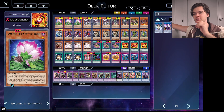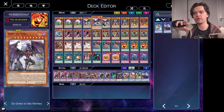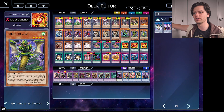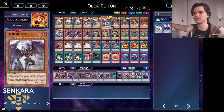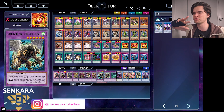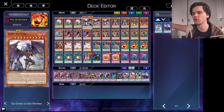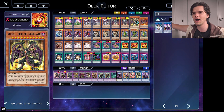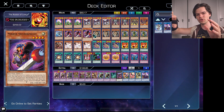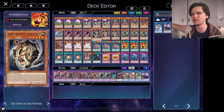Yubel Chimera. This is my Yubel Chimera deck, obviously combining the engines for both the new Yubel cards and the Chimera slash Illusion cards. This deck has a surprising amount of synergy between these two engines, mainly in the form of the Fusion Materials, with the Chimera Fusions needing Fiend Monsters, which all the Yubel Monsters are, and really good Monster Negates to shut down your opponent. That's where this deck's strength really lies. So let's get straight into the deck profile.